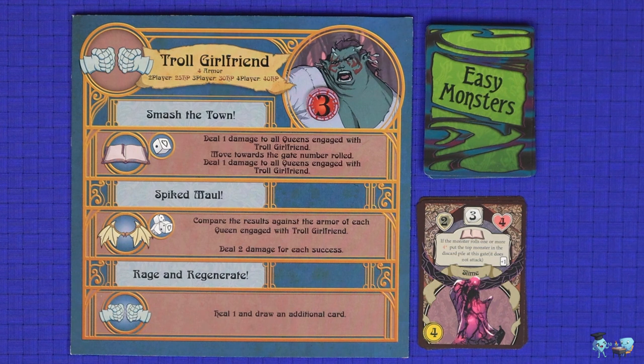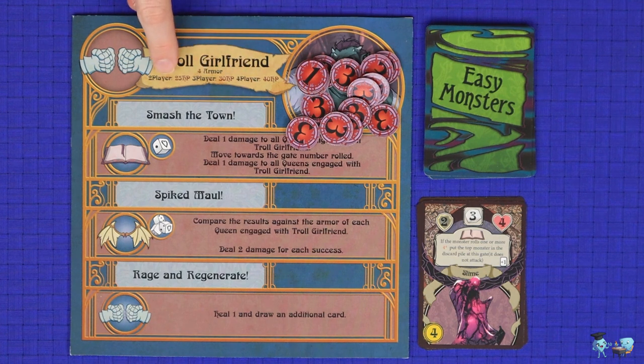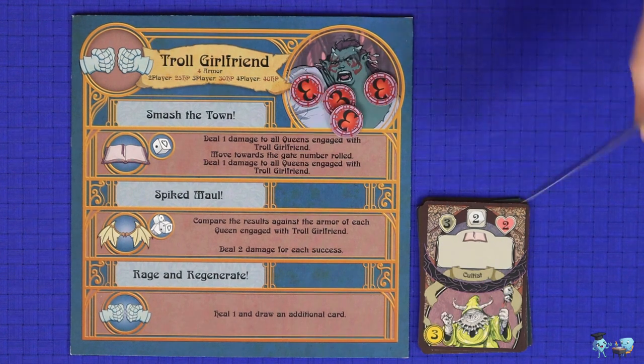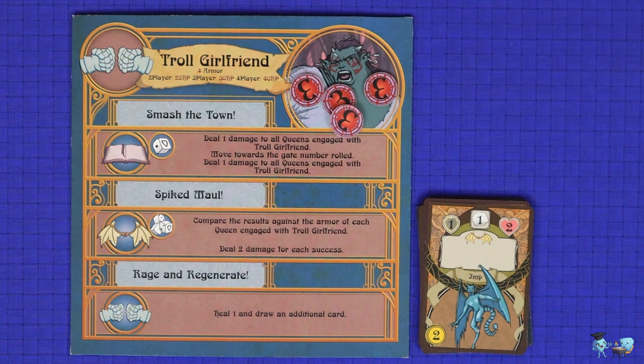Queens can still buy new cards in the regroup phase, although they won't be getting new loot from monsters anymore. There's no longer any monster to break through the Palisade. The big bad simply stays on the board and you continue fighting round to round. The players win once they've dealt hit points to the big bad corresponding to their player count. They lose if the big bad ever goes to draw a card and there are none left to be drawn.